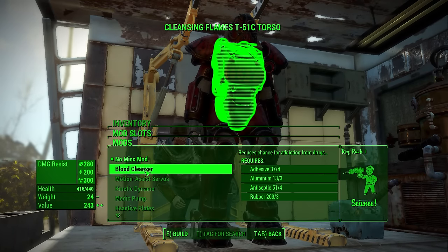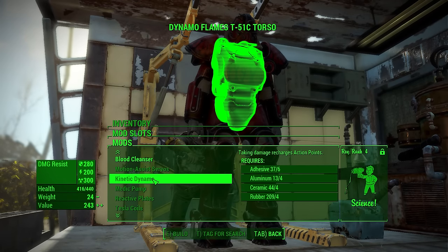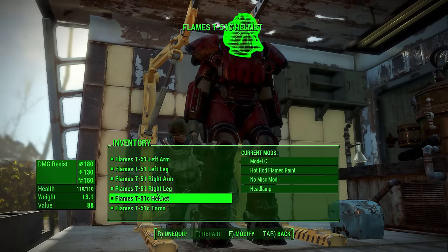On top of that, you can get rid of things like addiction to drugs, or servos, or any of that kind of thing. There's lots of fun stuff we can do — it's going to be a while until we can get to those. But model C is nice.